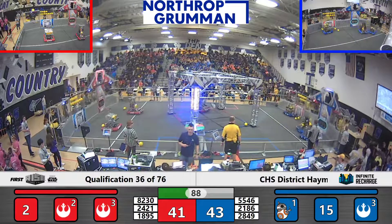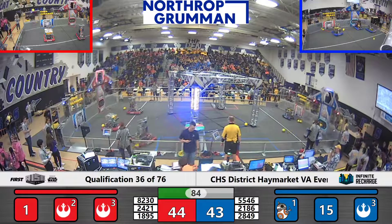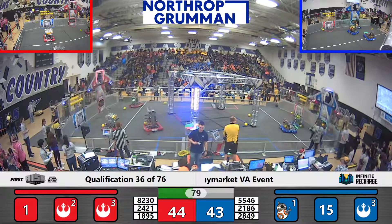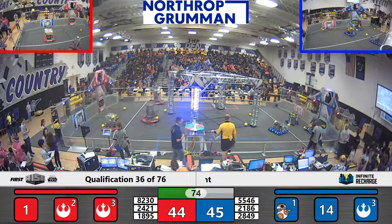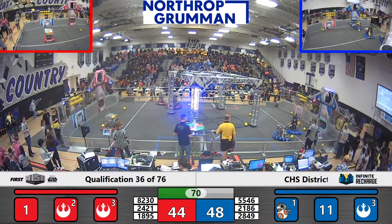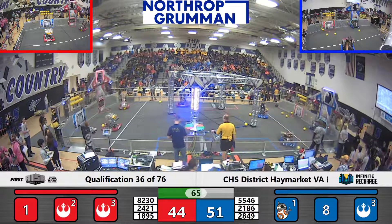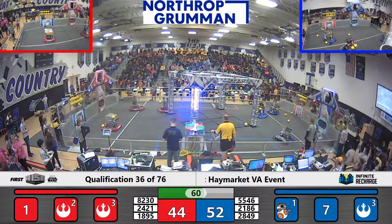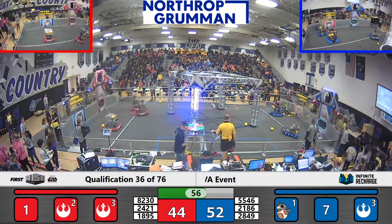During the teleoperated phase, these outer port shots are worth two points. If they get it into the inner port — in the back of that port — they get three points. Ursa Major placing power cells down there into the bottom port; each one of those worth one point. 21-86 right behind them. Blue Lines has completed stage one; they have seven more cells to go to complete stage two.